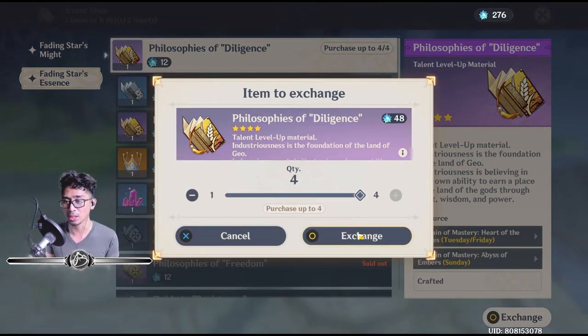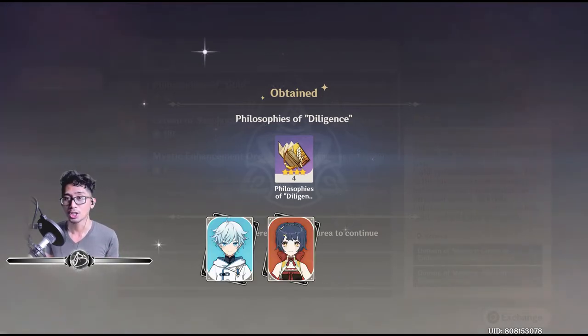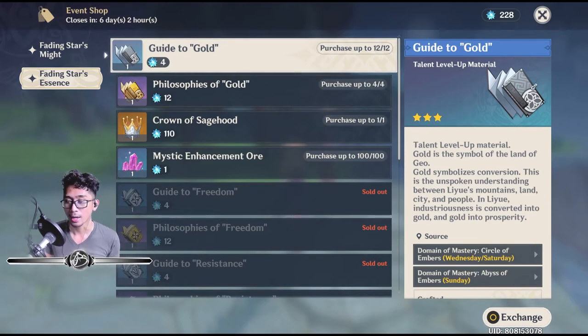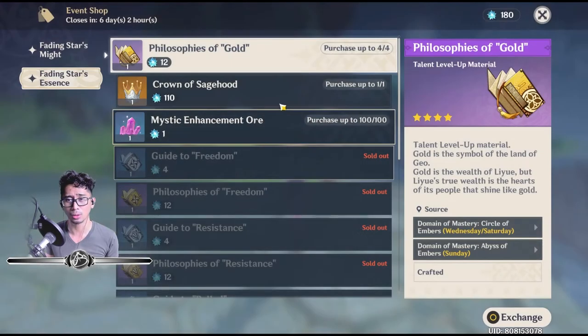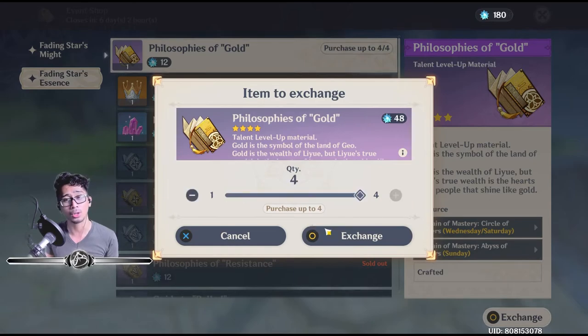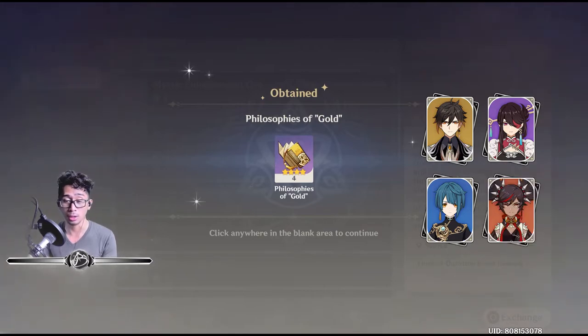And then the Philosophies and Guide to Diligence are also there. Guide to Gold — as you can see by the name Gold, we already know it's going to go on Zhongli, Beidou, Xingqiu, and also Xinyan. These two new characters coming up in the next banner after Tartaglia are going to actually need this talent book.